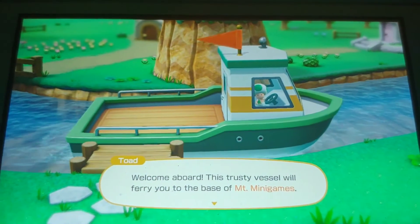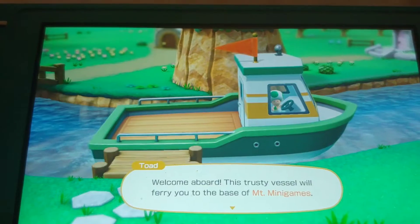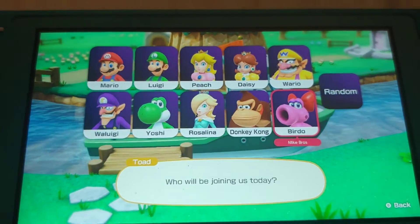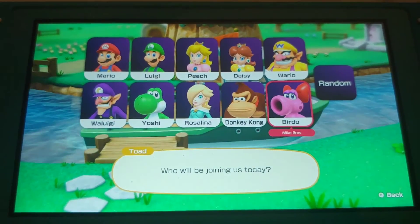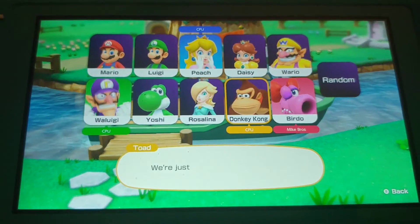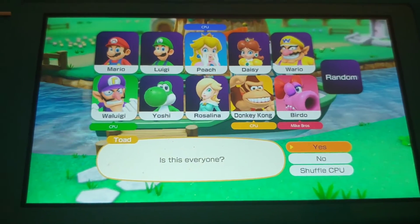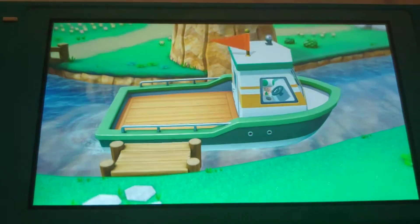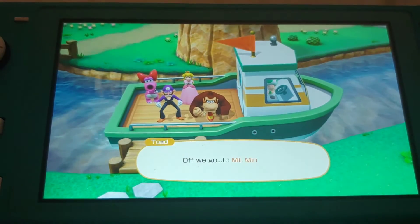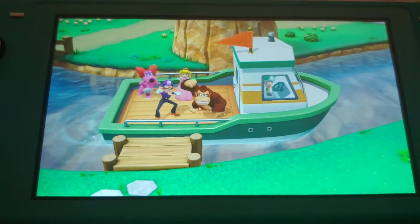Welcome aboard! This trusty vessel will ferry you to the base of Mount Minigames. Let's select our characters. Who will be joining us today? Birdo, also Peach, Waluigi, and Donkey Kong. Yes, this is everyone.